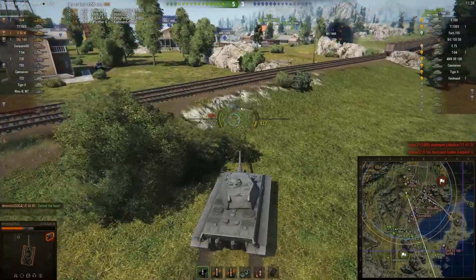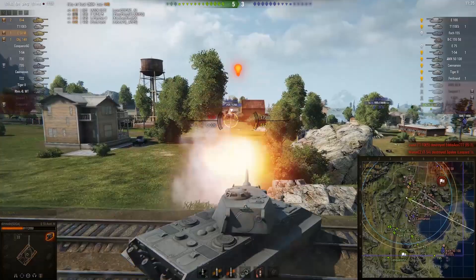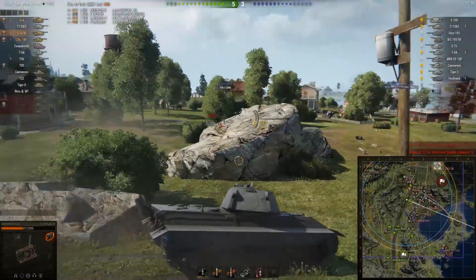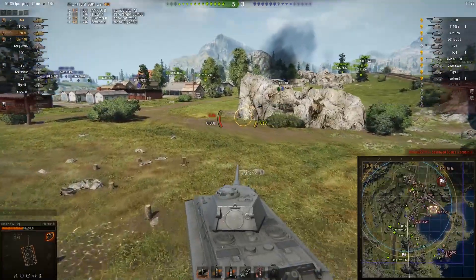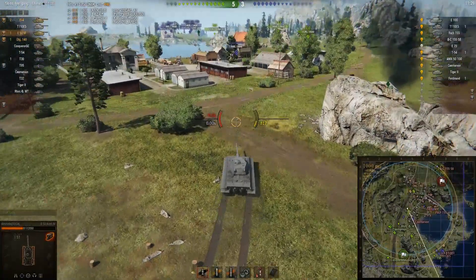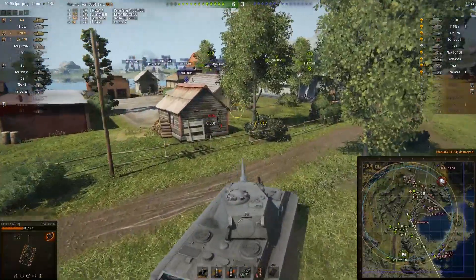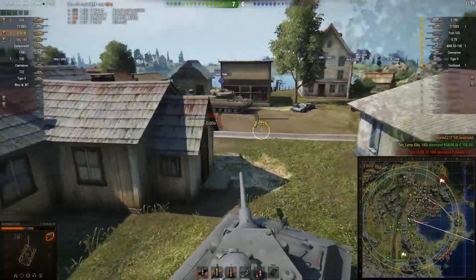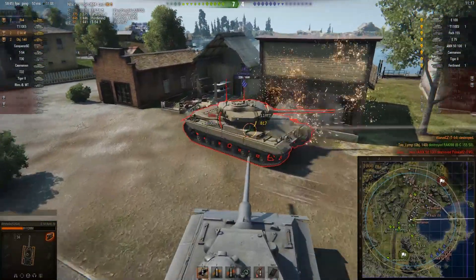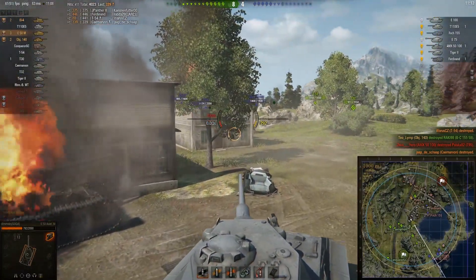Nobody died on that left-hand flank, which also helps when you have much better players on your side. He gets a great snapshot on the Ferdinand as he moves through, then tries to take out the T-54. Looks like a rock is in the way, so Demelas just goes ahead and takes him out. He's got his eyes firmly locked on a Knerven who has no idea — rams him and shoots him to take kill number 3.